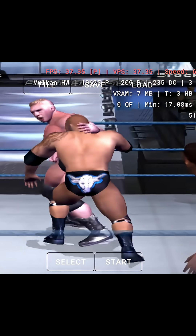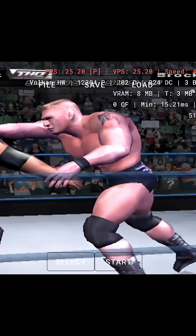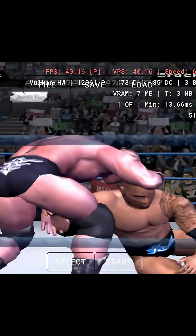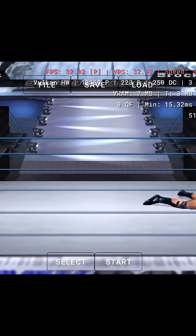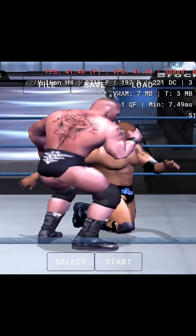Now let's talk performance. We tested several popular titles, and the results were impressive. Dragon Ball Z and Resident Evil 4 ran between 20 to 40 FPS, which is incredible for an emulator this new. Even better, Tekken 5 hit a smooth 40 FPS using Vulkan. That's a major achievement for version 2 of any emulator.